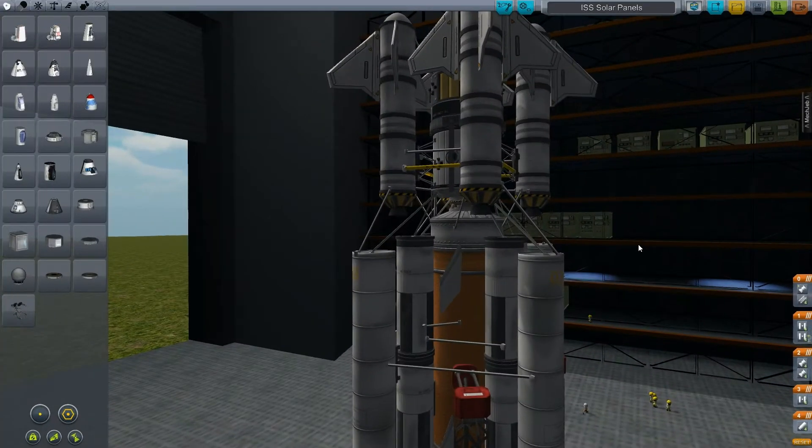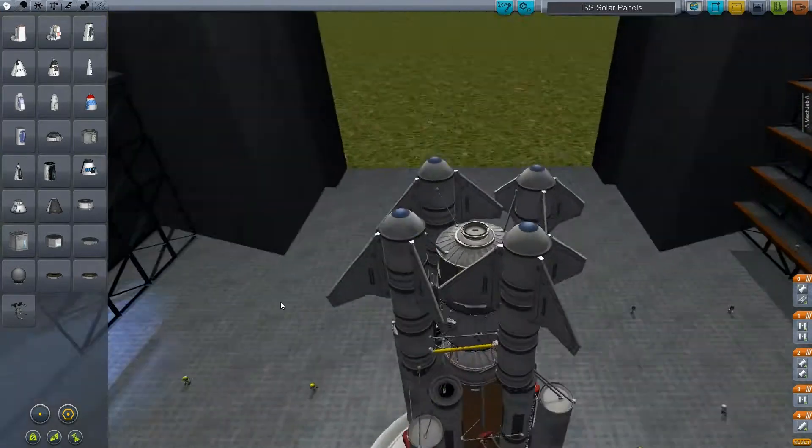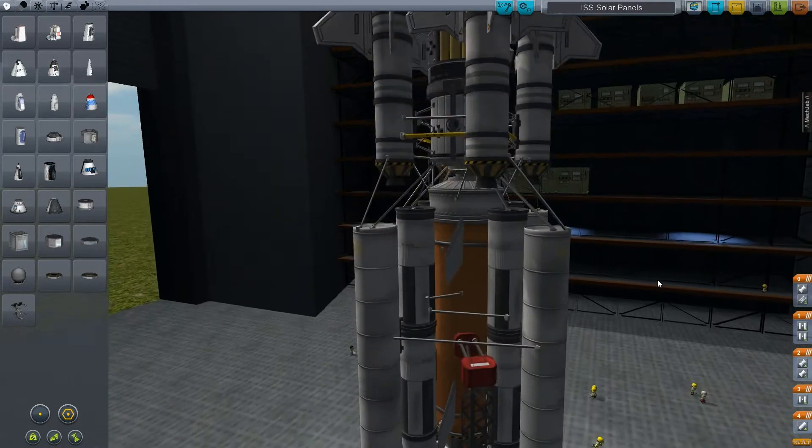Hey everyone, welcome back to another KSP video. This is a part 2 of my rocket building tutorial. Wolfrain sent me a ship and he says he has problems getting it into the air, so let's just take a quick look at the actual build.